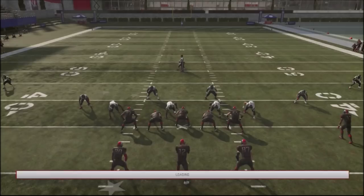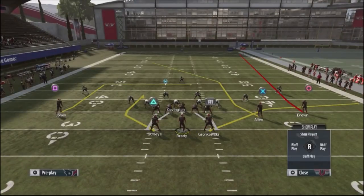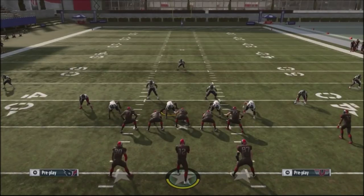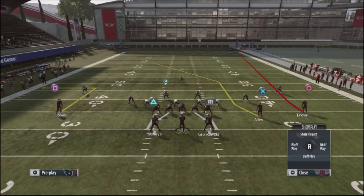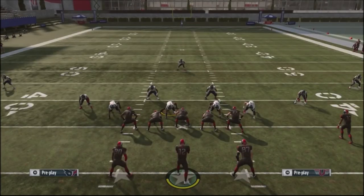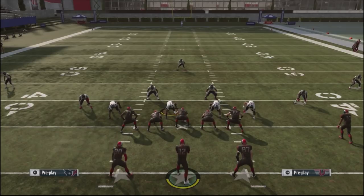You can make an easy adjustment to take away this option against your opponent. If I'm running Cover 3 as my base coverage, I'll make this adjustment to see what my opponent does out of the play. All I'm going to do is hit LB/L1 and triangle. If you look at the coverage adjustments in the bottom left corner, it says 'sticks.' When you play sticks, the coverages are completely different — they play over the top.